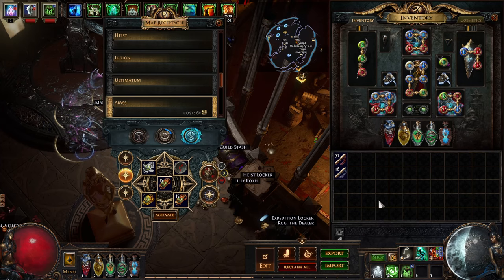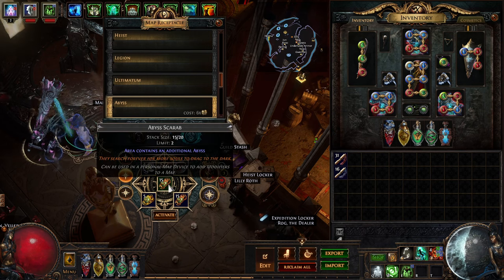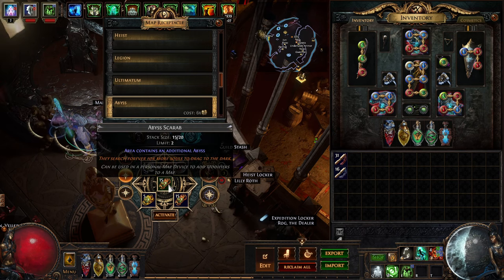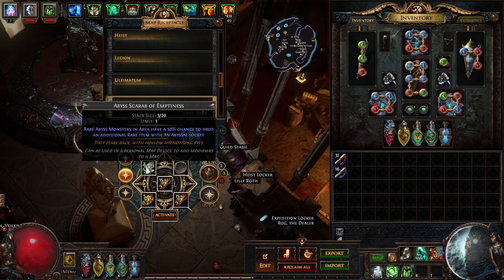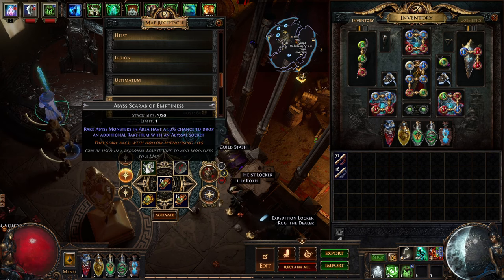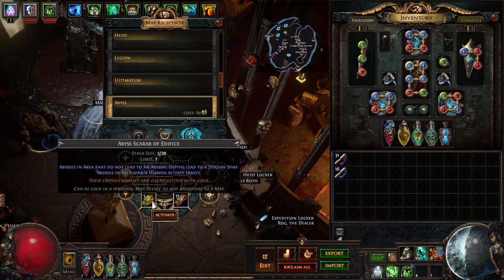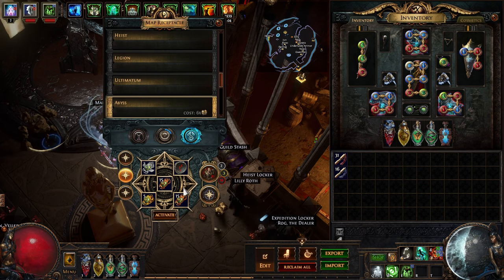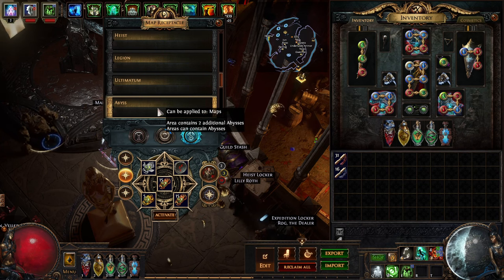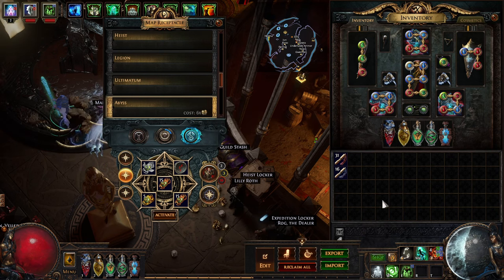Something I want to talk about is the cost to run this strategy, and it is extremely cheap. The scarabs sell in bulk for less than a chaos orb — the abyss scarab is two for one chaos, the scarab of emptiness is about three to four for one chaos, and the scarab of edifice is two for one chaos. Let's say two chaos total for scarabs, and then the abyss craft on the map device for two additional abysses is six chaos — a total of eight chaos to run this strategy.